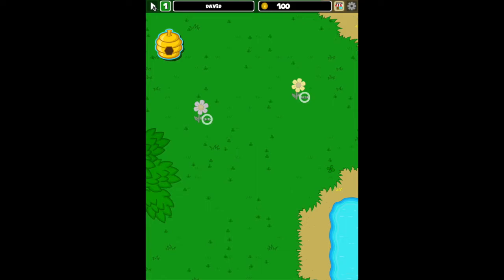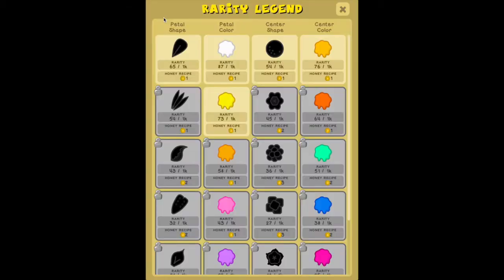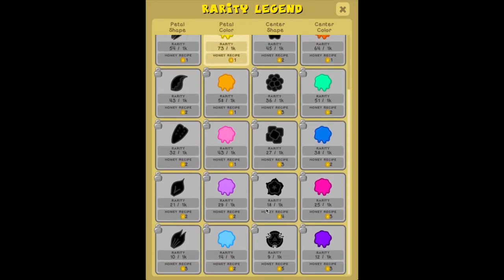Now let's go to the top menu. There's a little toggle arrow that opens a secondary bar with additional information — including honey recipes you've made that you haven't sold yet. This book here is the rarity legend, showing flower traits: petal shapes, petal colors, center shapes, and center colors, from least rare to most rare. As you go through the levels, you'll find more and more rare flowers, and the pollens from those flowers make increasingly valuable honeys.